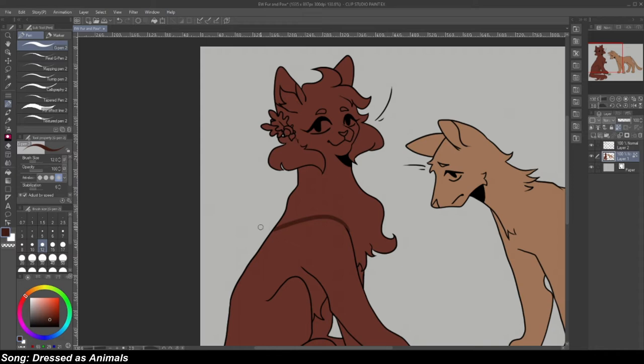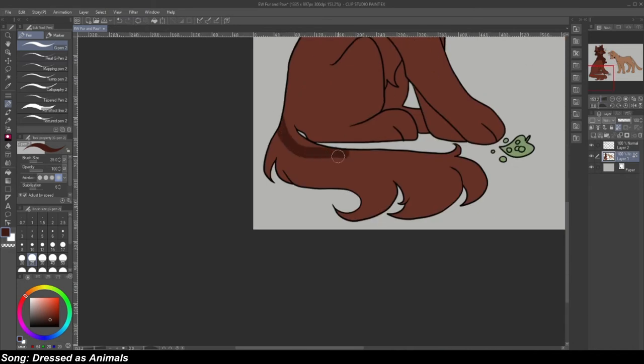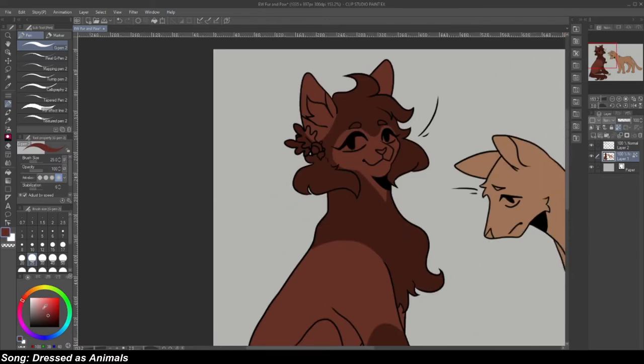I went in with the base color for her and then blocked in that dark chestnut color, taking the hard route before upgrading to a bigger brush. I did something I don't normally do with cat designs — I gave her a mask design, then drew that out a bit. I struggled a little with her design because I didn't want it too simplistic but not over the top either. I gave her some knee-high socks.